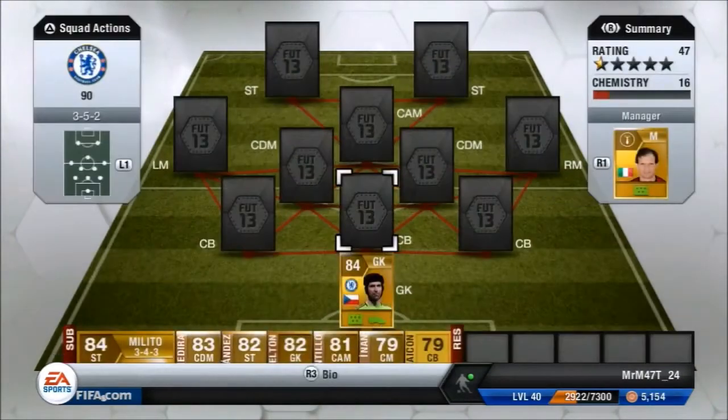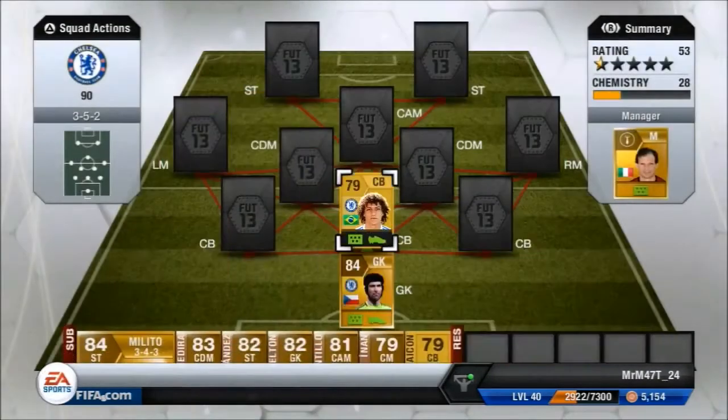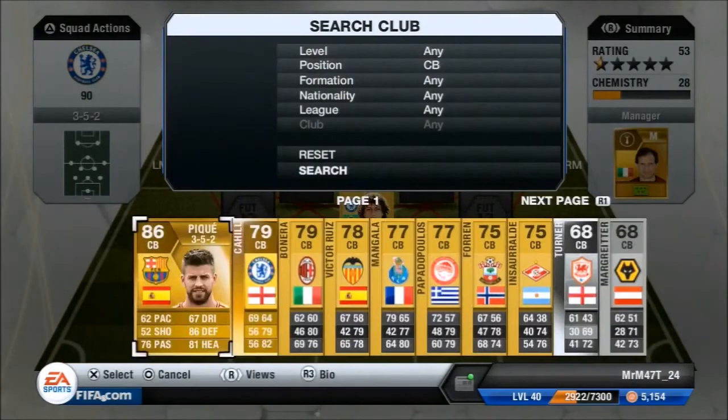Our first centre back is Mr. OP — it's David Luiz. He's got 78 pace, 77 defending, and I don't really have to say much about him — you all know what he's like. He's just one of the best defenders in the game who's under 80 rated and not a rare. He's 79 overall, he's insane, he's got great pace, and it seems like he wins every single challenge.